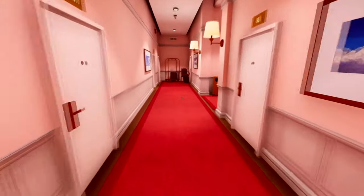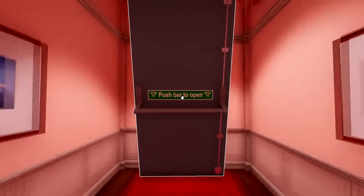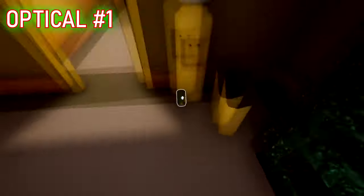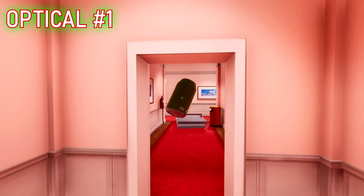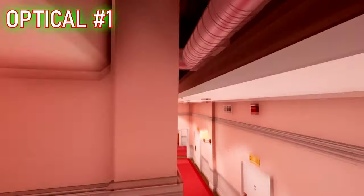The first one is in the Optical level. When you get to the very first door that comes off its hinges, you need to get into the ceiling. If you do struggle with the door and getting up there, there are some cans you can use. It's right at the beginning of the level. All you have to do is jump up high enough so you can actually see the egg and then you can collect it from a distance.